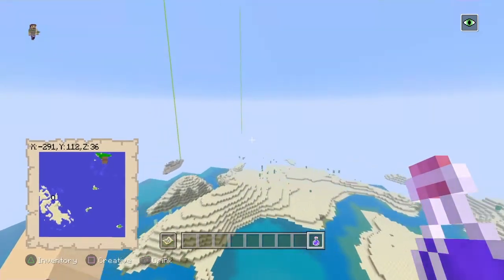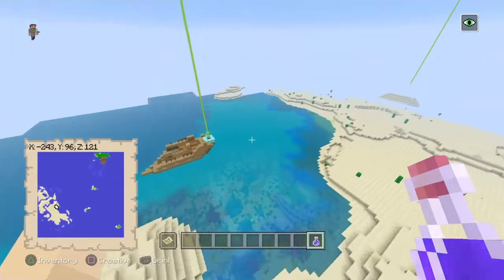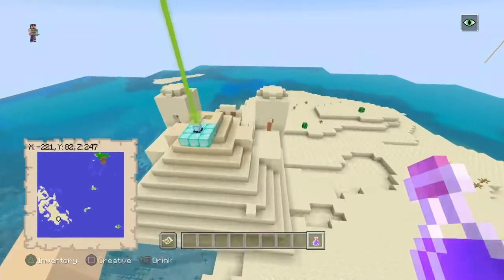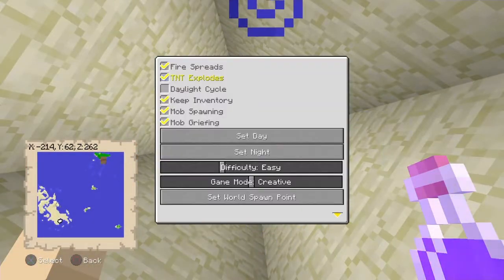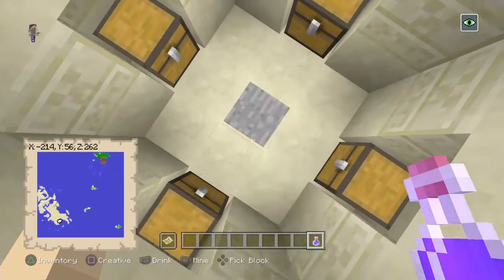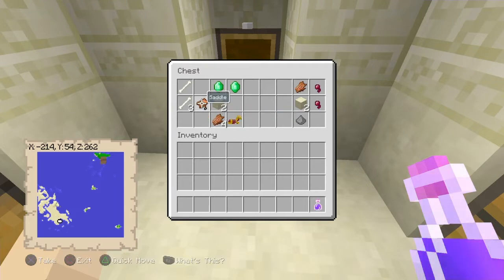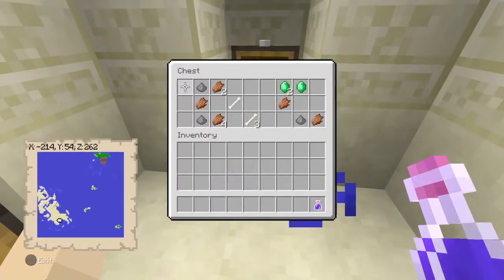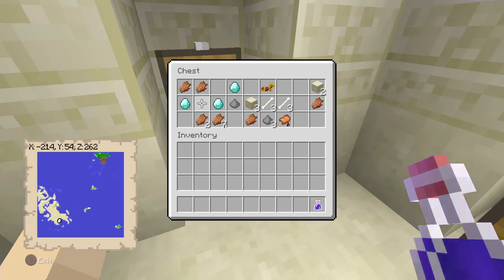It came as a bit of a surprise to find this on the seed — right over here we've got a sunken ship above water, which is pretty rare and cool. Frenzied noted that as well. All the way over here we've also got a sand temple, which is always a bonus. In the loot we got emeralds, gold horse armor, a saddle, gold chestplate which is quite rare, some iron, more emeralds, some gunpowder, and three beautiful diamonds — not too shabby at all.